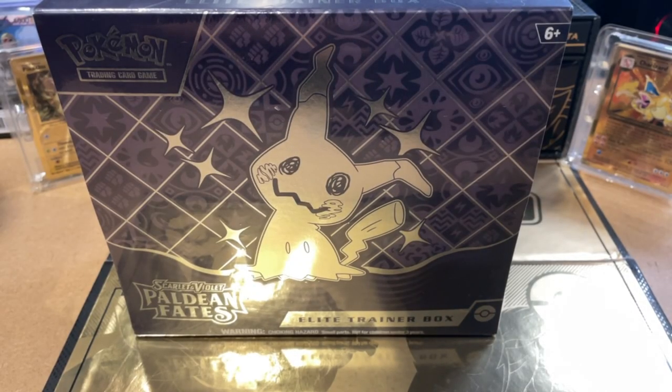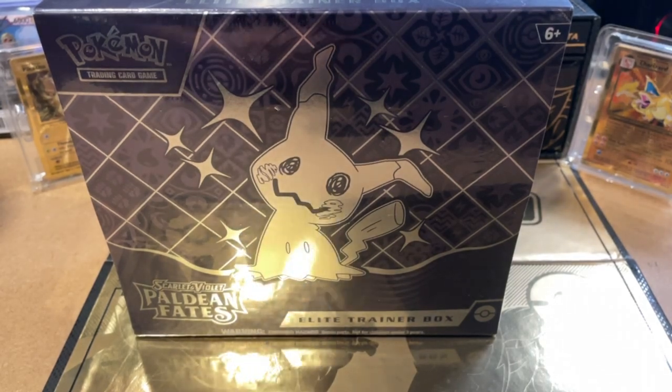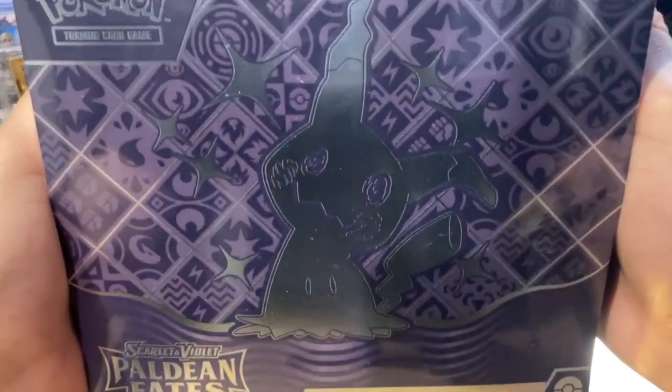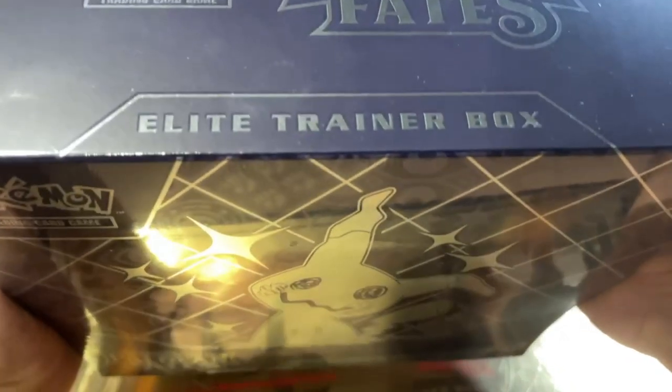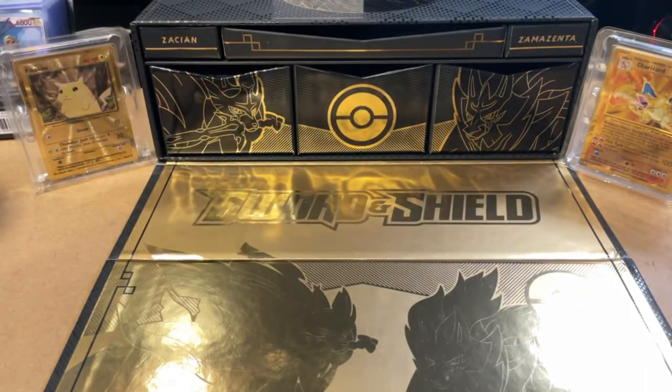Yo, what's going on guys, we're back with another Pokemon unboxing video. Today we got the Scarlet and Violet Paldian Fates. We're trying to go for that Charizard — let me open this up.